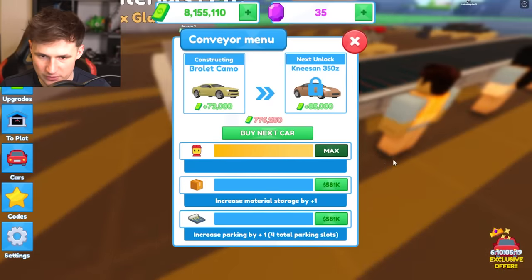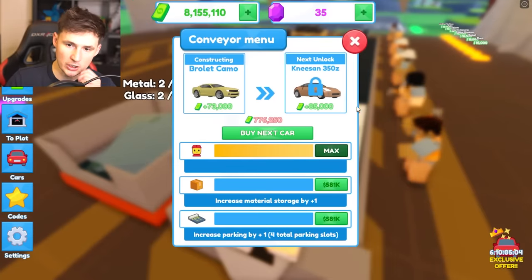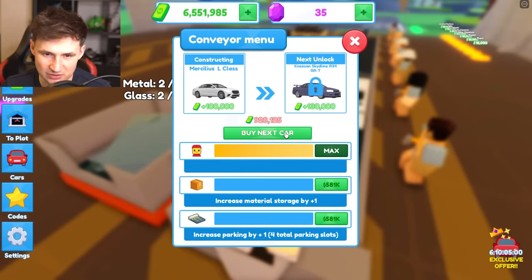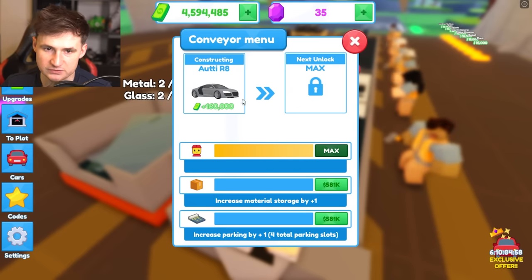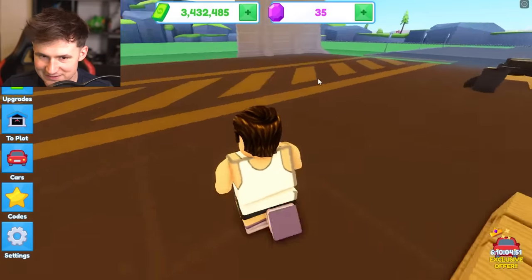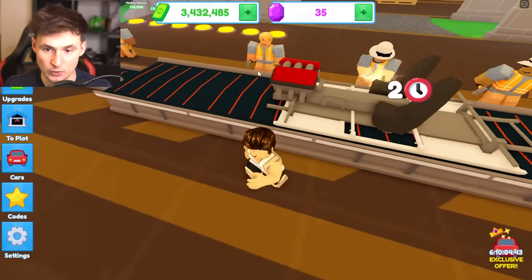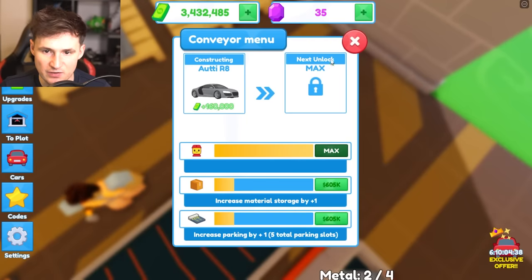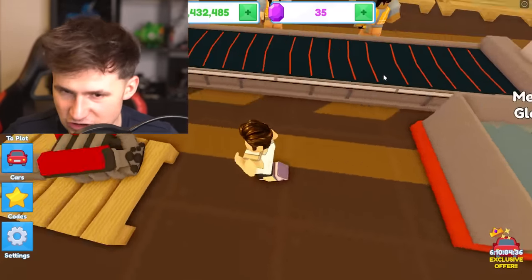We're going to buy all the employees. You guys make one basic car and we're just going to level up. R8 — there we go, perfect. Our first sports car! Boys, we've been waiting for this. Red engine, looking good. Is it worth any money? 160,000 — that makes sense. This is a 160k car.